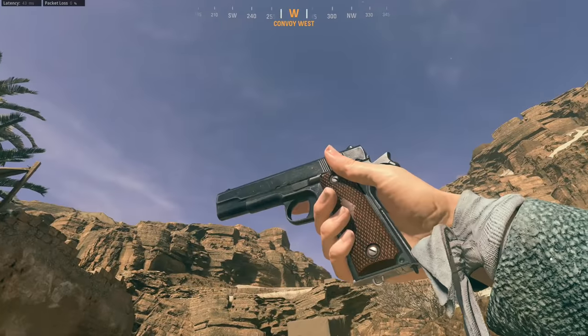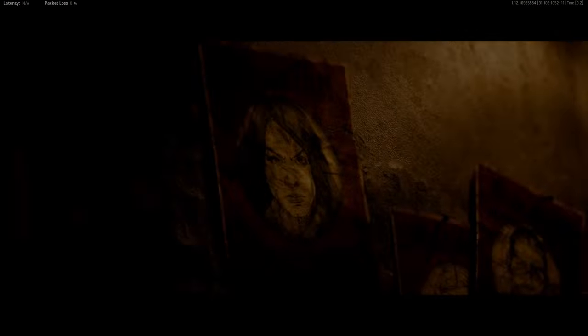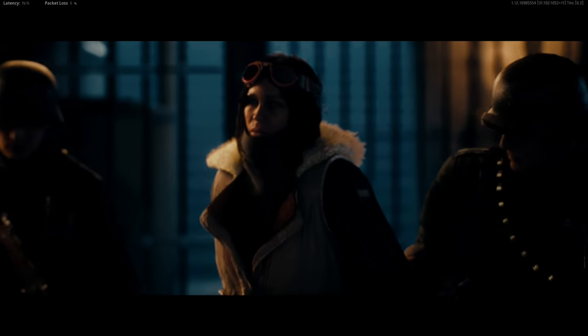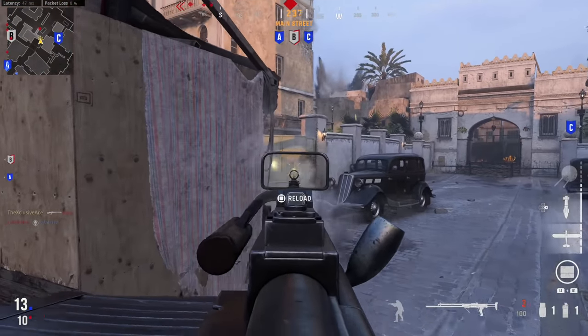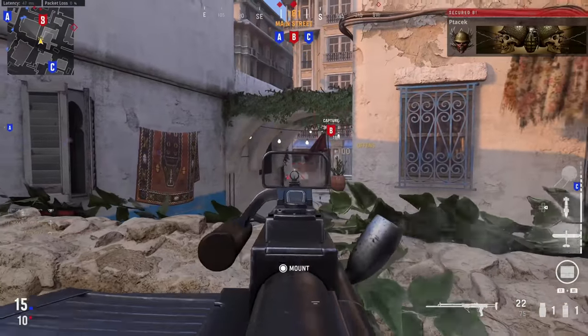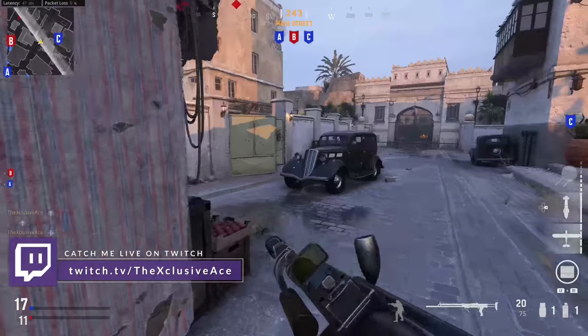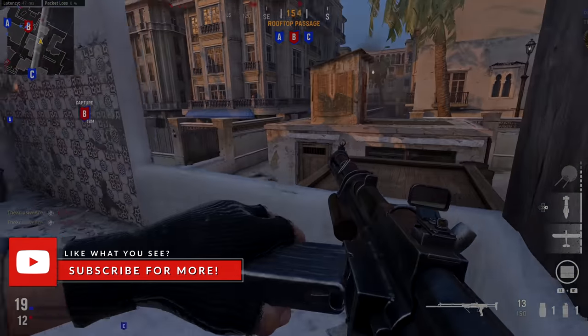We can also see a bunch of new store bundles and the two new operators coming — Anna and Thomas. You can view their bios and individual cinematics showing a bit of their backstory. That's pretty much everything I've seen so far for Season 2 content currently visible in the game. Let me know in the comments what you think about the map design and the new weapons. If you enjoyed the video, a like is always appreciated — subscribe for more, and I'll talk to you guys next time.